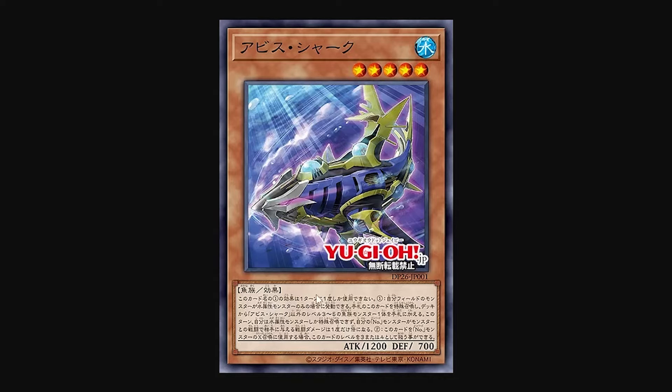Fish type monster effect. The first effect of this card name can only be used once per turn. First effect: if the monsters on your field are nothing but water type monsters, you can special summon this card from your hand and then take a level three to four fish type monster other than Abyss Shark from your deck and add it to your hand. This turn you can only special summon water type monsters, and damage inflicted to your opponent in battle with one of your Numbers monsters doubles once that turn. Jesus — this is just the first effect.